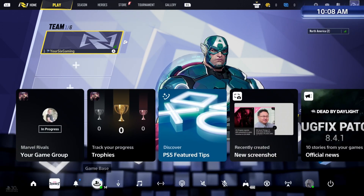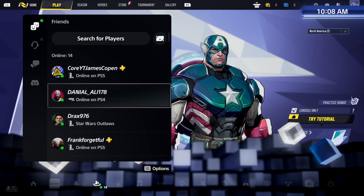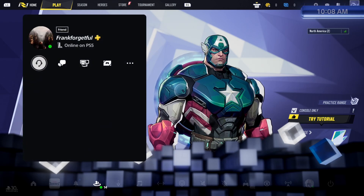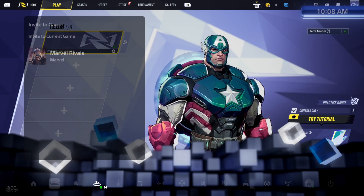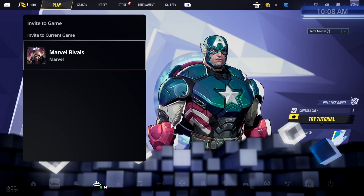Otherwise, if you are on the PlayStation 5 or the Xbox, you can just go to your friends list and choose someone under here — like this person — and then go to Invite to Game, Marvel Rivals. Boom. You can invite them that way as well.